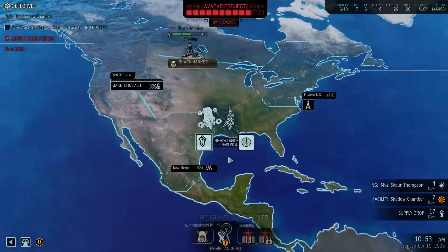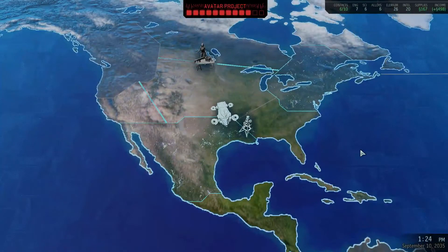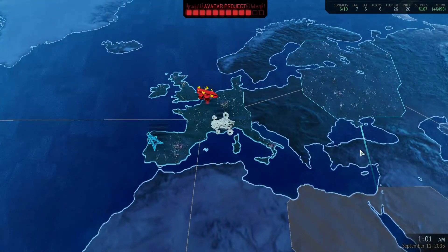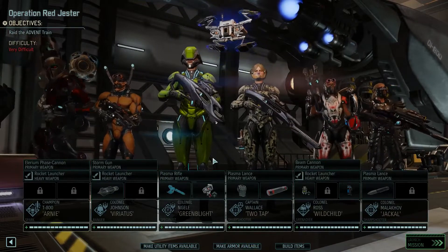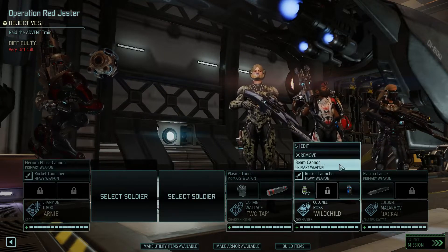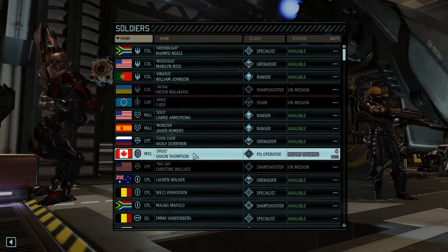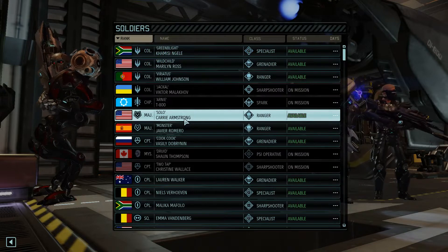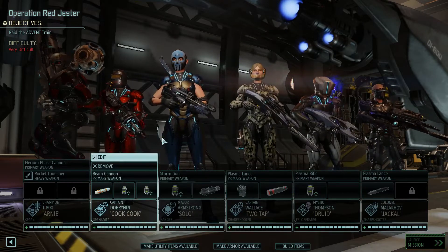Maybe there's something coming up we can intercept, like a supply raid. Literally one second after I said it — Western Europe. Who are we going to take on that one? There's no alien ruler anymore, so we don't have to bring the heaviest guys. Let's bring Sean Thompson and Carrie, and maybe Cook Cook too. It's an interesting squad now.